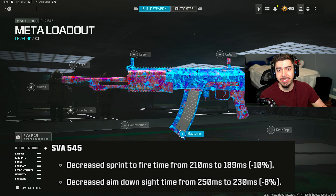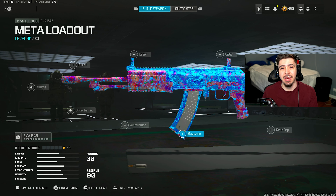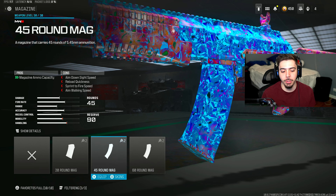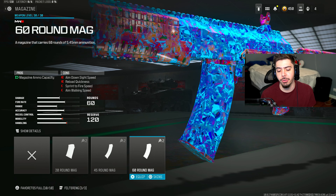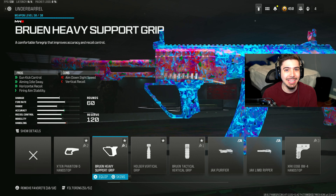Somehow and some way, the SVA 545 always finds its way on this list. This time for a good reason — they actually decreased the ADS time and the Sprint to Fire, so it's a little bit quicker now, which is pretty big. My first attachment is a 60-round magazine, so I can take out multiple enemies without having to reload. You could do the 45, but I prefer the 60 because it has a high fire rate and I just burn through ammo very quickly.